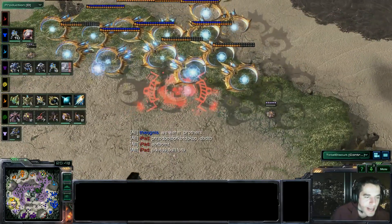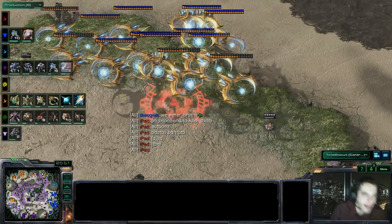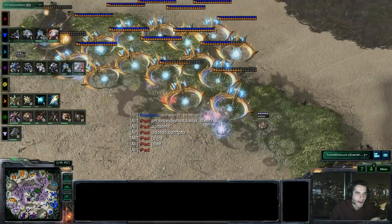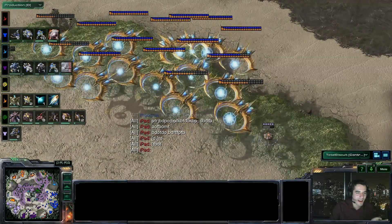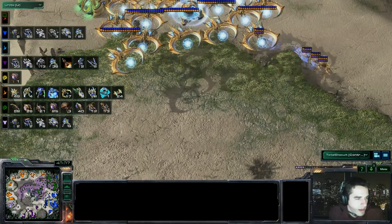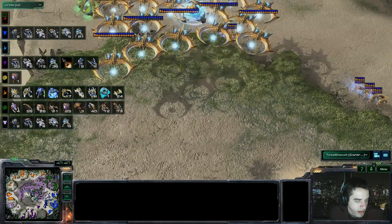Alright, let's talk about the Tempest — pretty cool unit introduced in Heart of the Swarm. It's pretty expensive though; it comes out of the Stargate and requires a Fleet Beacon. I think it's like 300/200 or something like that — you can look it up if you want specifics. Obviously a death ball of them would be strong, but the biggest problem is actually getting there. Something that expensive, out of the Stargate, that takes a long time to build — you can't just get it. Actually getting to that death ball would be very difficult.